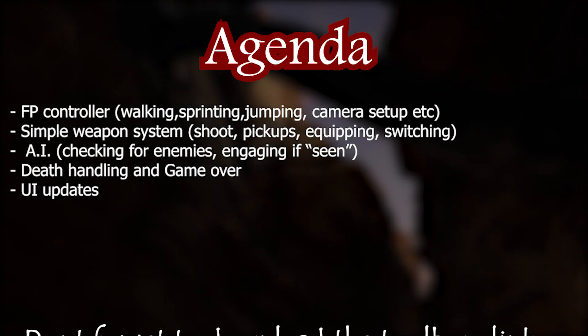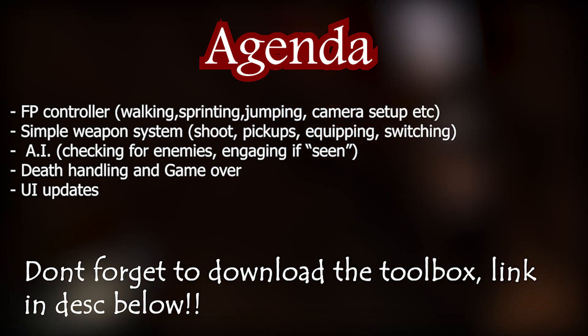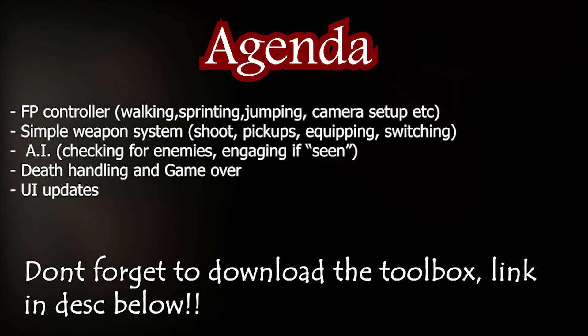The things we're going to jump into will include first-person setup. If you guys haven't downloaded my toolbox on Gumroad, please do so — it includes a default input binding and default movement made in Script Canvas. I'll be using those to get up and running quickly with the controller so we can get into the meat of things.